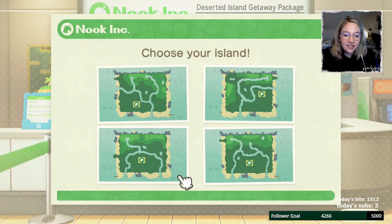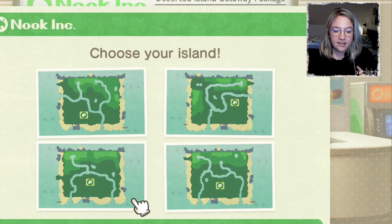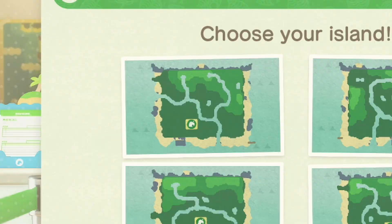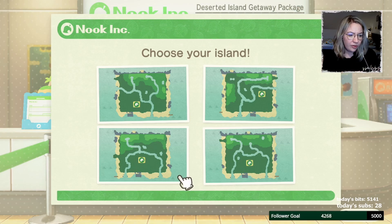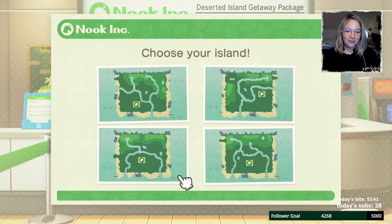I really really like the bottom left one. The peninsula seems to be a nice size, the pier seems to be a long one, we have a nice distance for resident services, and we have two south-facing rivers which is something very new for me. The top left — the peninsula is just not great. The top right — resident services is too far away, I don't like the peninsula or pier. The bottom right difference is mainly just resident services and peninsula. So we're going to choose the bottom left one.